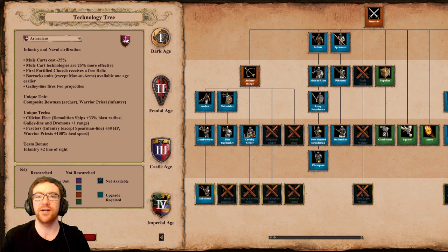Their technologies are more effective, which means things like Double Bit Axe and the mining upgrades are more effective than they'd usually be. The first fortified church receives a free relic that spawns inside of the church straight away. The fortified church is a building that can be garrisoned to allow it to fire arrows at nearby units. It's kind of similar to a town center, but it doesn't fire arrows unless it's garrisoned and the damage isn't particularly high.